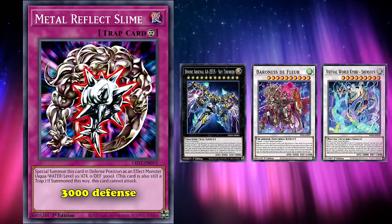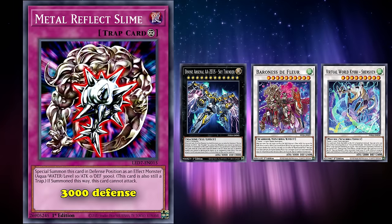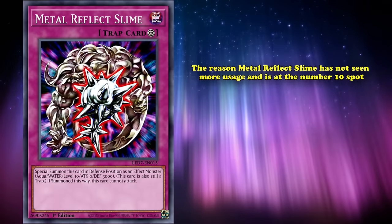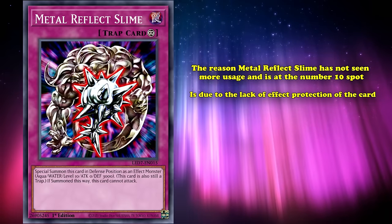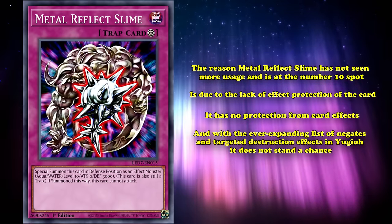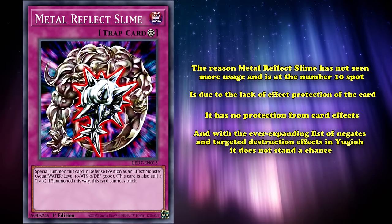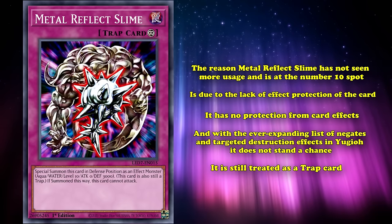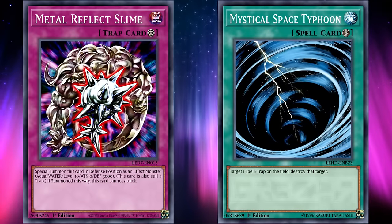This even flows into modern Yu-Gi-Oh!, as typical boss monsters only have 3000 attack — common modern boss monster staples like Zeus, Baron, or Shenshen. However, the reason why Metal Reflex Slime hasn't seen more usage and is only at the number 10 spot is due to the lack of effect protection. Metal Reflex Slime has no protection from card effects, and with the ever-expanding list of negates and targeted destruction effects in Yu-Gi-Oh!, Metal Reflex Slime doesn't stand a chance, even during the time when it was released.